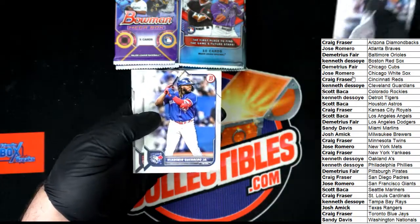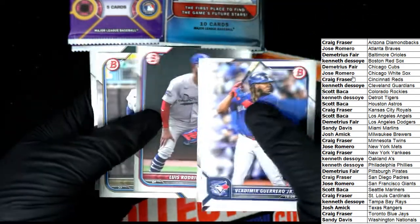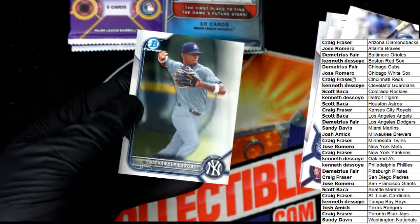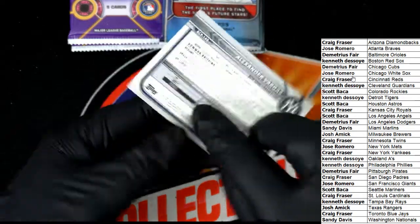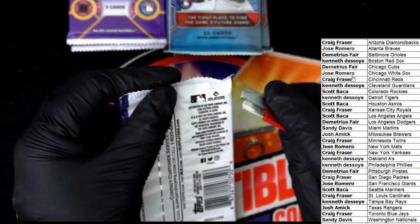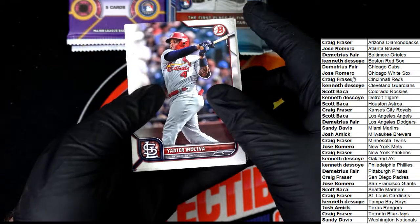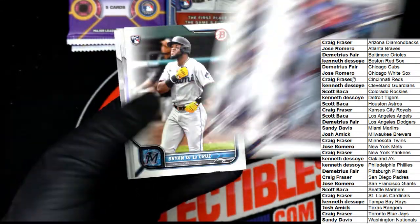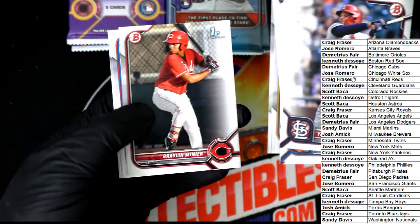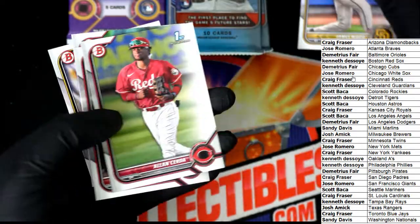Nice spooky bets. Vlad Guerrero Jr., Joe Adell — that's a good one too. Big names, look at that. Bobby Witt Jr. Here's our crumb — it's a Vargas for the Yankees. Here comes some good rookies. James Wood, Bowman First — that's a nice James Wood. I'm going to top load the James Wood. That's a bigger rookie right there.